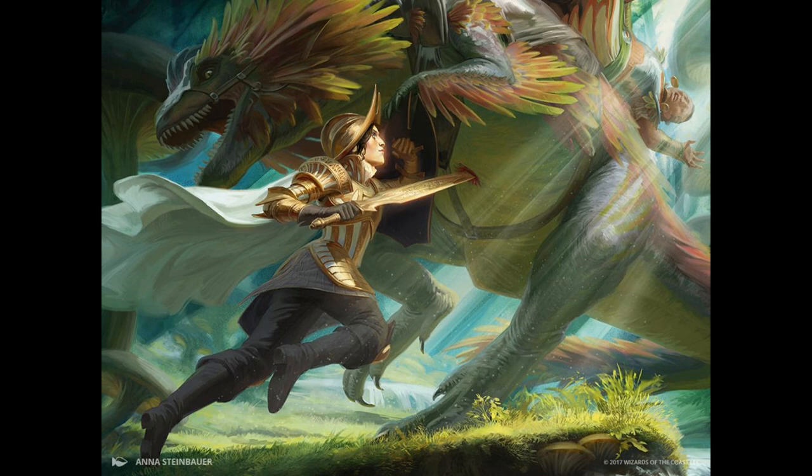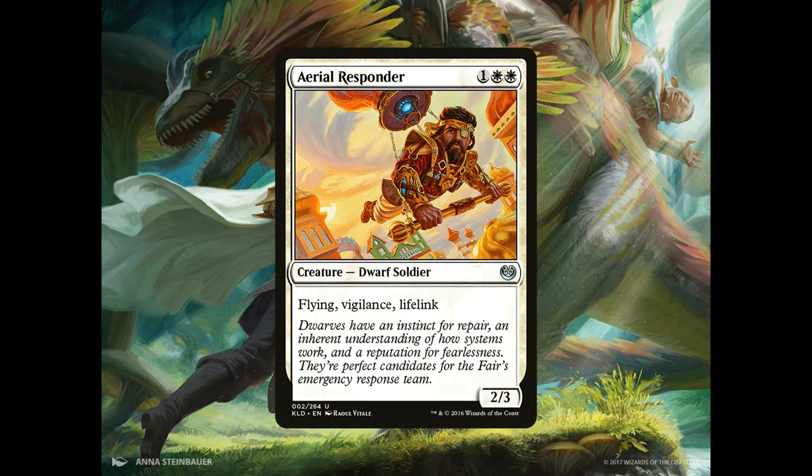We also have 4 copies of Aerial Responder, a 2/3 Dwarf Soldier for 1 generic and 2 white mana that has Flying, Vigilance and Lifelink.